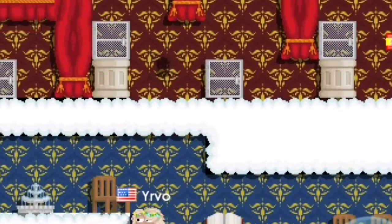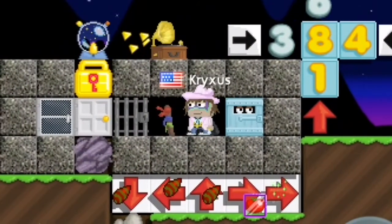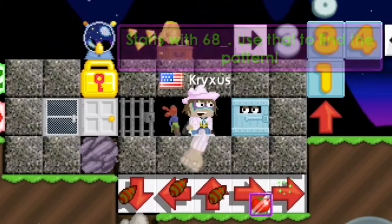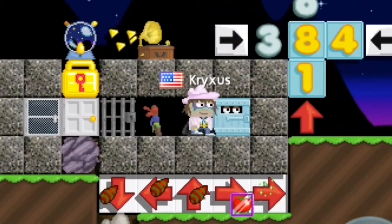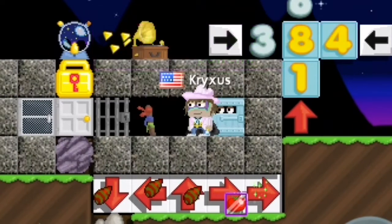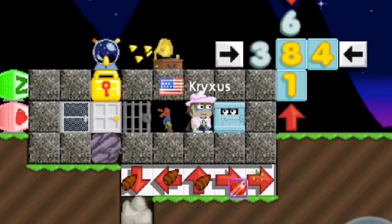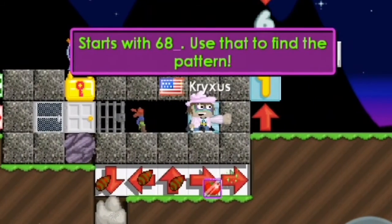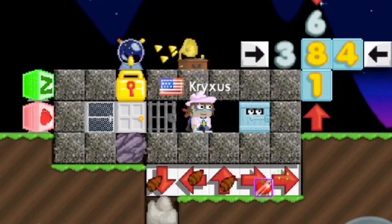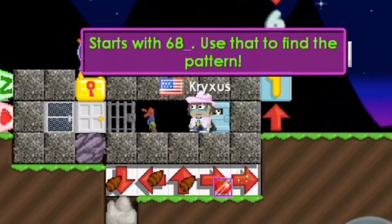So you go all the way to the left where it says 'get into the VIP', then you get in the door. Now there's this puzzle right here, and the hint — the secret code is down here. The first numbers are six and eight. There are arrows: down, right, left, and up on the sides.